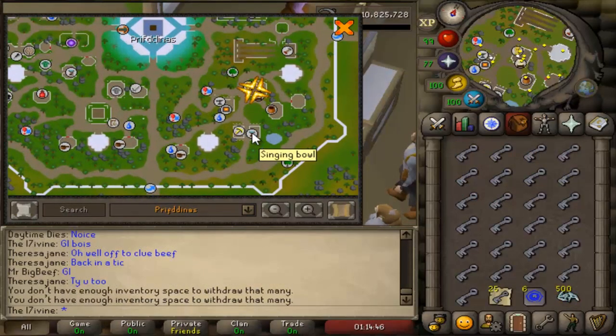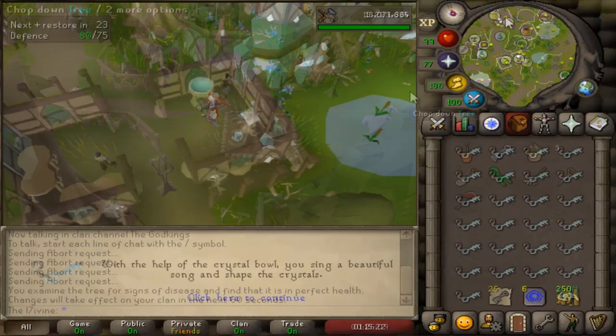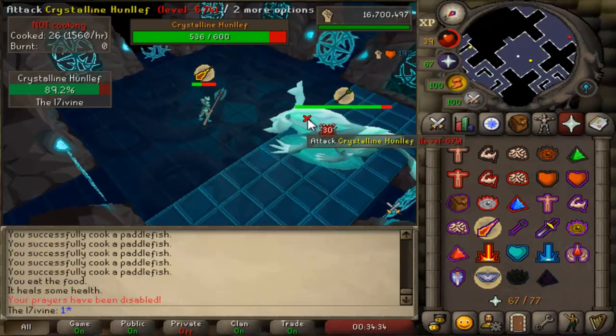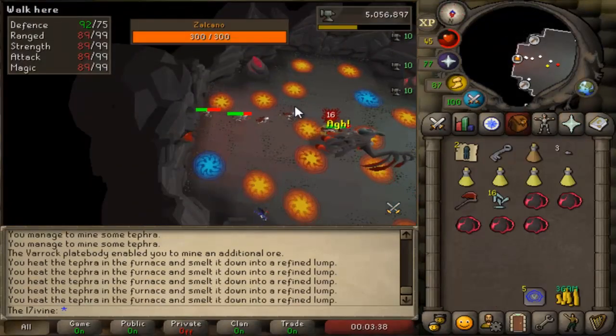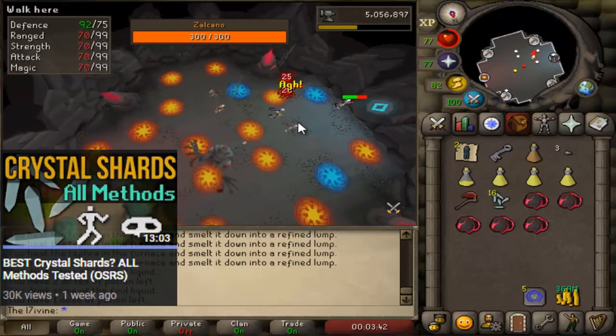To open the chest you need an enhanced crystal key. This can be made at a singing bowl with a normal key and 10 shards. There's a bunch of ways to get the shards — you can farm crystal trees, you can do gauntlet, you can do sulkano, etc. Ceres made a video on all the methods used to gather shards so I'll leave a link for that in the description.